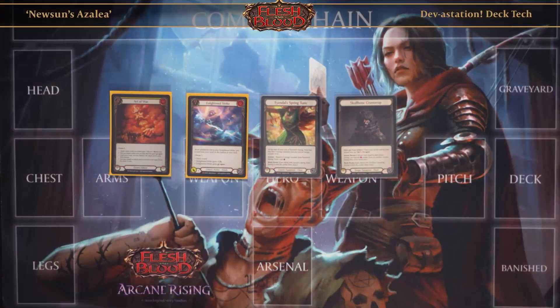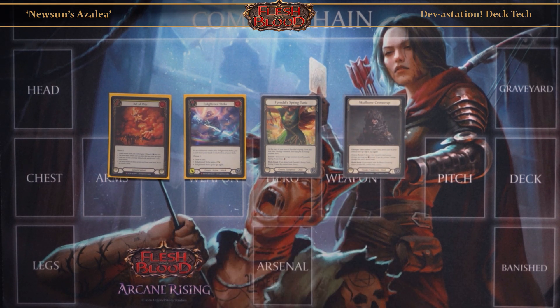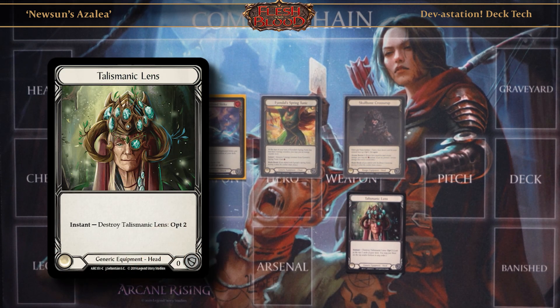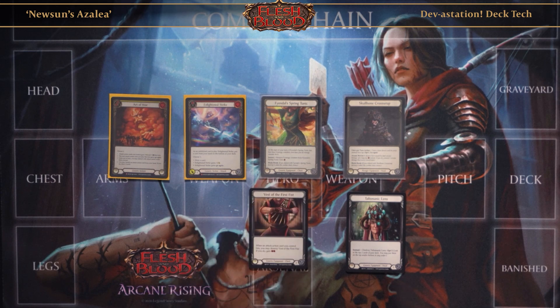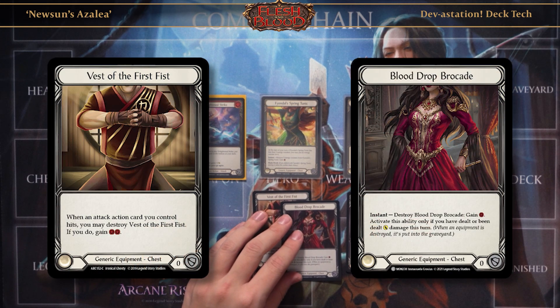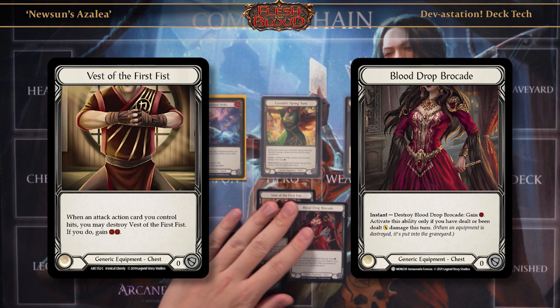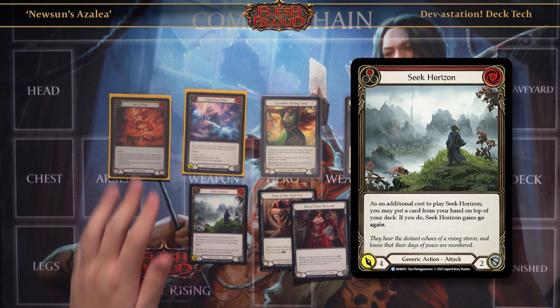For budget alternatives: for Scowling Cross Strap, it's not really needed as much, but I'd replace it with Health Medic's Lens because it does a similar thing — it opts and on your big turn you lens and opt to find an arrow. For Findal Spring Tunic, I'd run Vest of the First Blood or Drop Brocade because I want resources to extend my turns, and those are the best options.